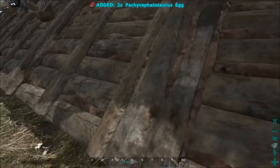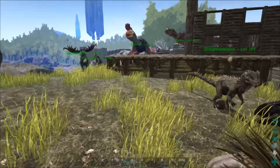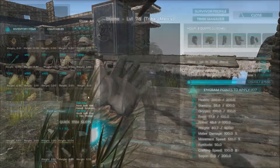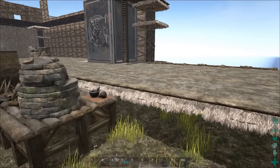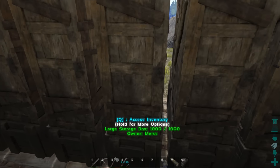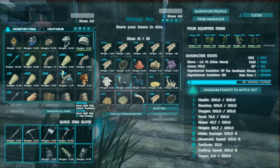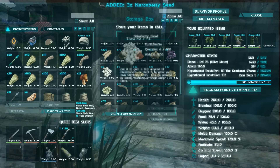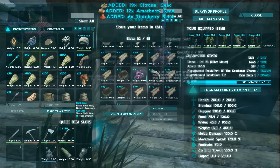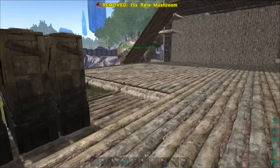I do still want to try to tame up a Paraceratherium pretty soon. I've actually gotten a bunch of Terrorbird eggs, but I don't think they're useful for anything yet. Let's get rid of that. I need to get the seeds. I only have three Narco Berry seeds — that's fine, I only need two anyway. Let's grab all the seeds and I'll put them in the little storage thing over there.